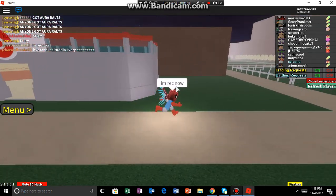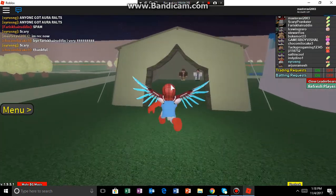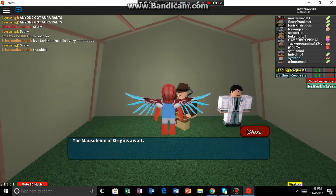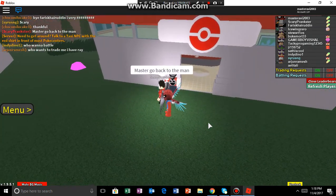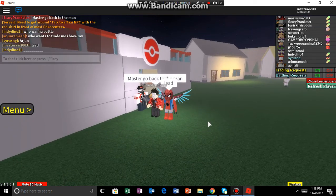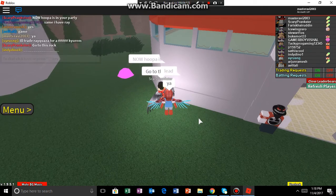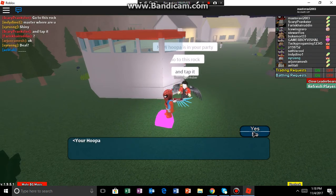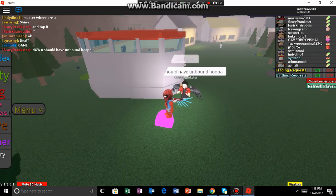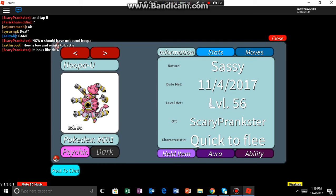Okay guys, for that you need to first come to Fuchsia City, then you come over here, and there we go — we have got Hoopa Unbound.